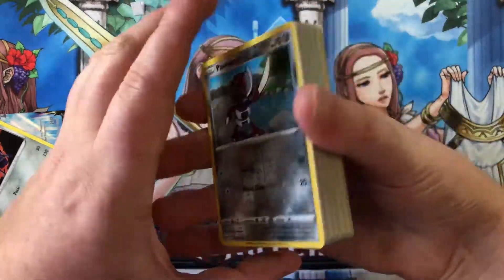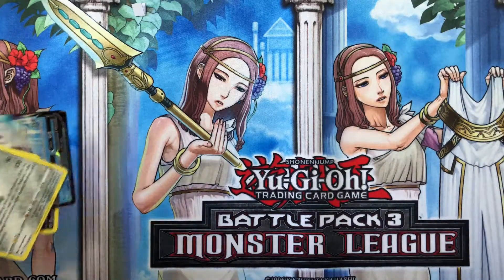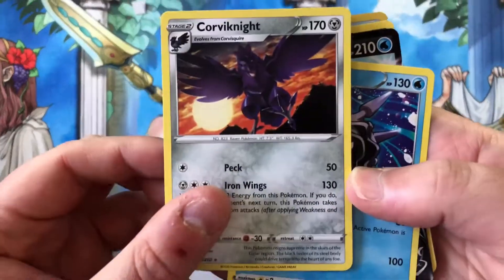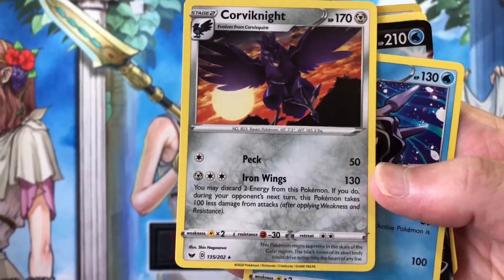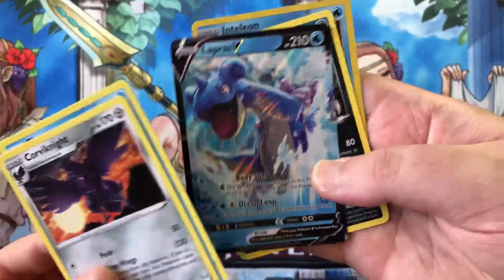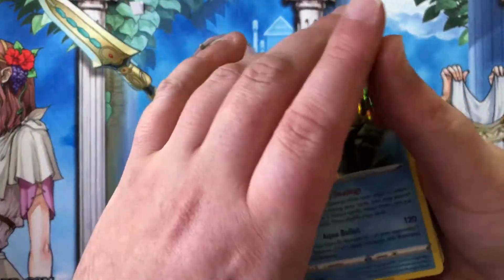Alright, so that's our bulk with the reverses — put that over here. Really need to get a better setup because this is ridiculous. So our rares for the video: Corviknight, Cloyster, Lapras V — the champion of the video — Drapion, and our holo Inteleon. Not too bad, not too bad.